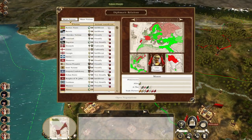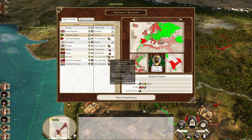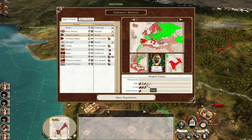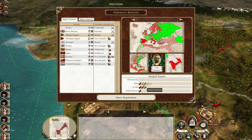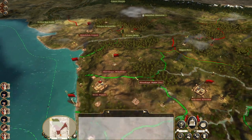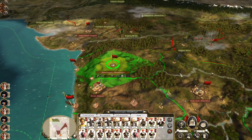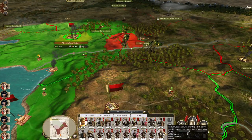Diplomacy — the Mughals are allied with Prussia, who I'm not at war with, and with Russia, who I'm not at war with but not friendly with. Maybe I don't want to make peace and then declare on them again, because that would bring Prussia into the war. At least I've got troops to the south. The question is, do I just bring these guys back across the river?